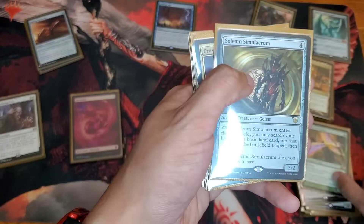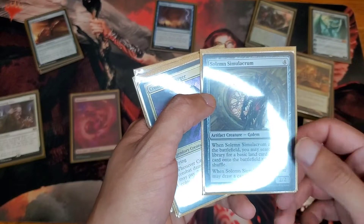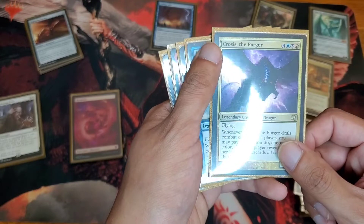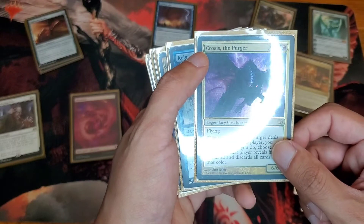Bears of Paradise for mana fixing. Solas of Merankum — I like to run one just because it gives me that extra draw, and it's also a blocker. If they don't want to kill it, it gives me a draw as well. Crux of Fate — very deadly card. You pay two and one black, and if you're facing a mono-color deck, it's game over for them.